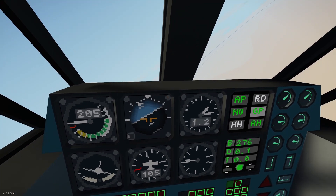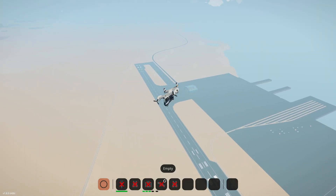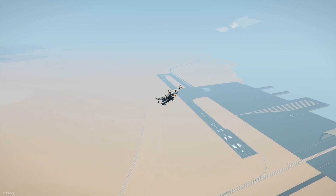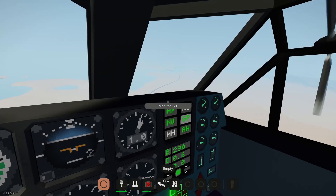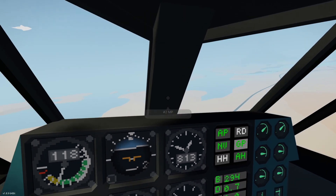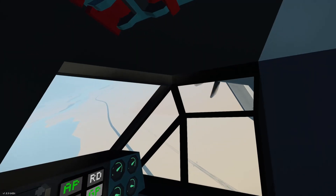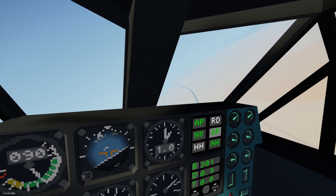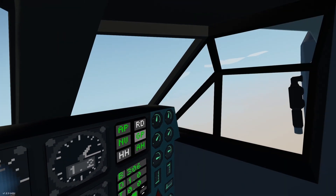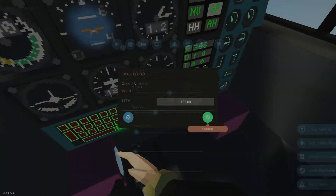So it's automatically holding over the last waypoint — this is good if I want to go AFK; it will just circle that last waypoint. Alright, we're going to go into vertical mode here. Once the rotors are in vertical mode, it will automatically switch to station keeping, which uses pitch and roll to go to the waypoint.